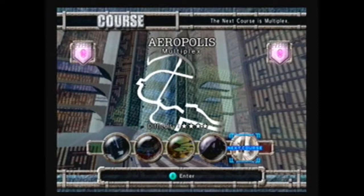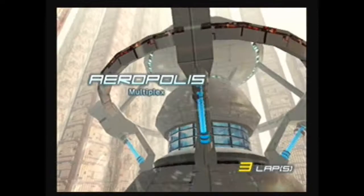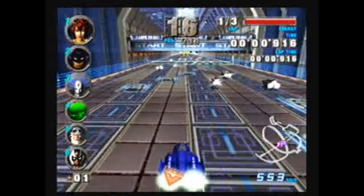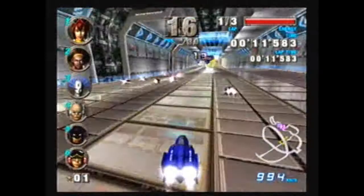The next track is actually fairly difficult for a first cup — I like to think of it as our graduating exam for the rest of the game. Aeropolis Multiplex is going to give us a little bit of everything: a few jumps off the level, a few U-turns, unusual drift curves. There's a jump off to the right there which doesn't really make sense for me to take right now — I'd get a minor shortcut if I had a turbo boost, basically skipping the turn.